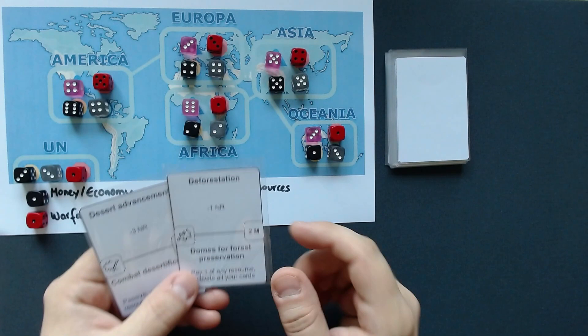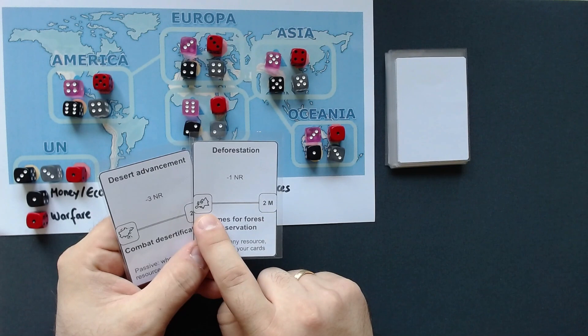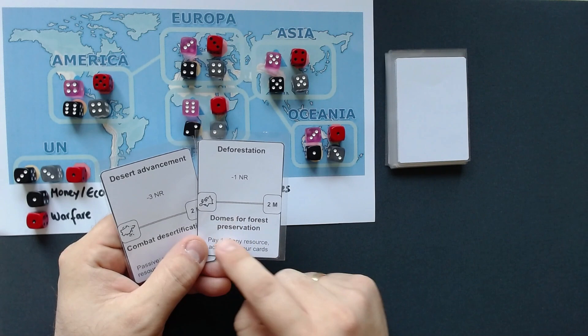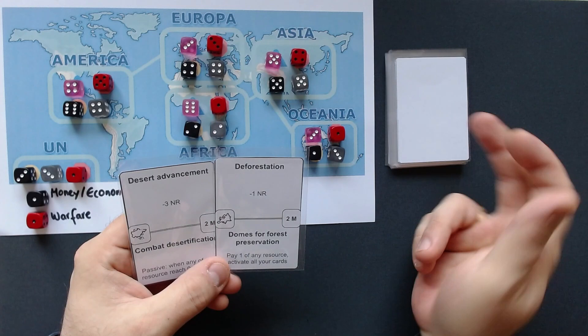We start the game by drawing two cards. We choose one card to keep in our play area. Cards have two main parts: the top is always an event that happens, and the bottom is a power we can use. We can pay money to get a card into our play area, and then use that bottom effect as one of our actions on our turn. We take two cards, keep one, resolve the event at the top first, and the other card goes to the bottom of the deck.